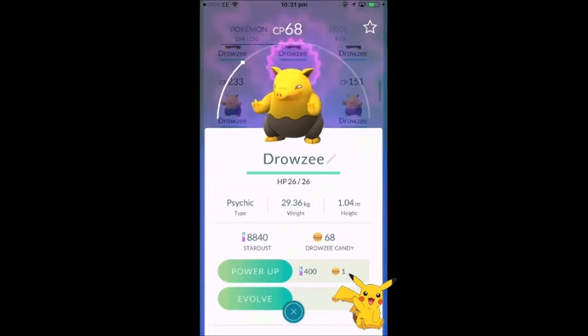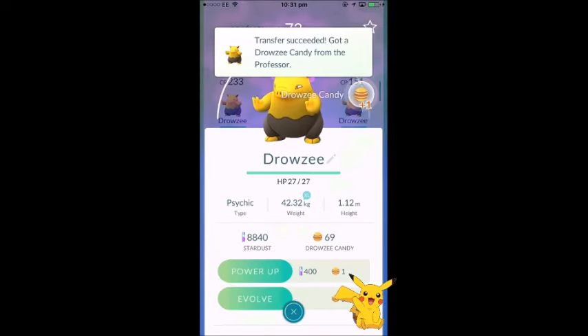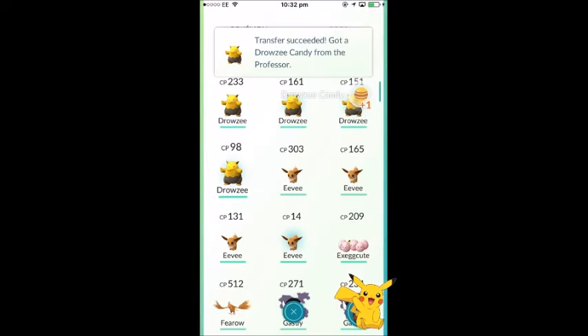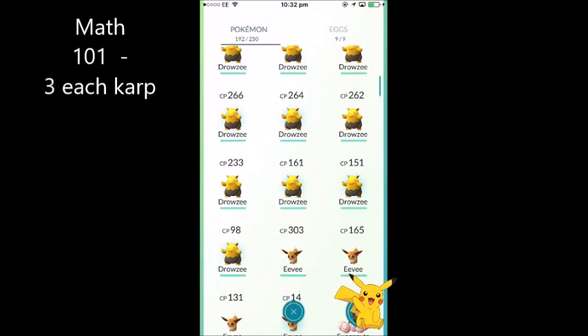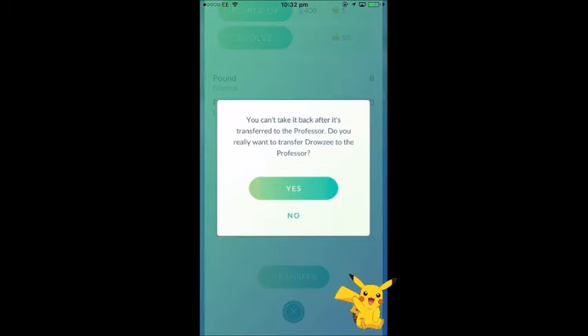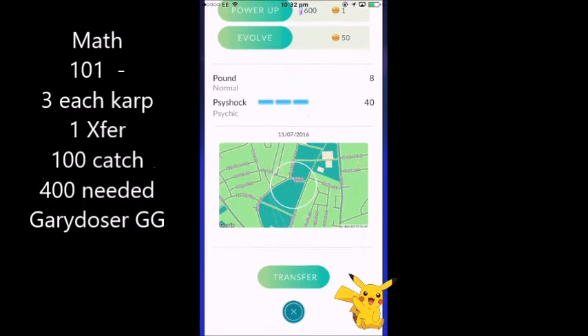Everyone wants a Gyarados. It's a magnificent Pokemon but very tough to get — it requires about 100 Magikarp to catch, because Magikarp needs 400 candy to evolve. Catching 100 gives you just over 300 candy, and then transferring enough gets you the extra candies needed. So roughly 100 Magikarp total to evolve one.